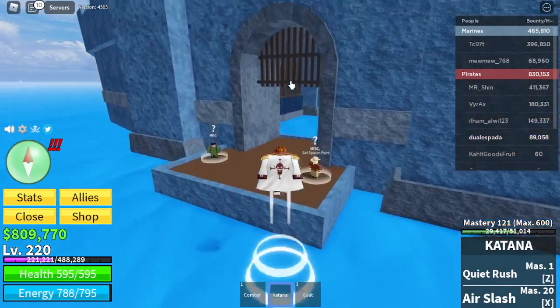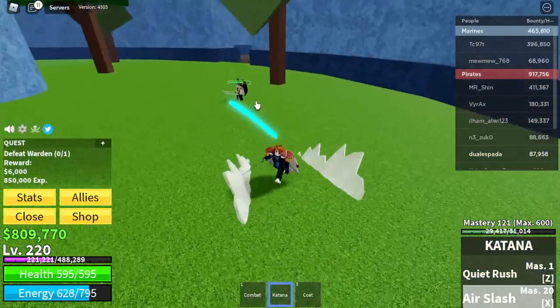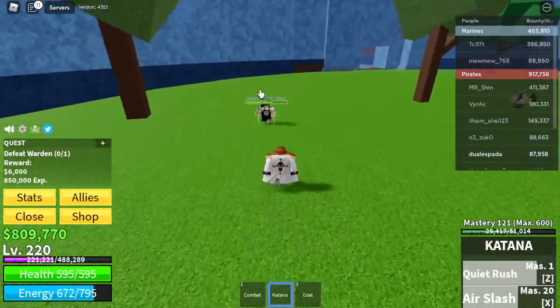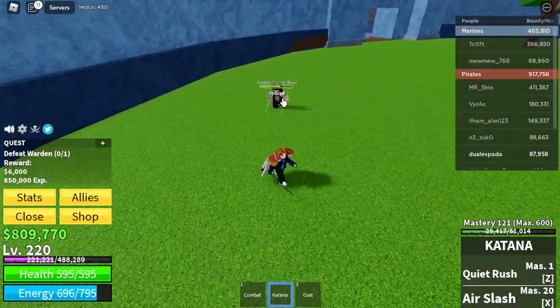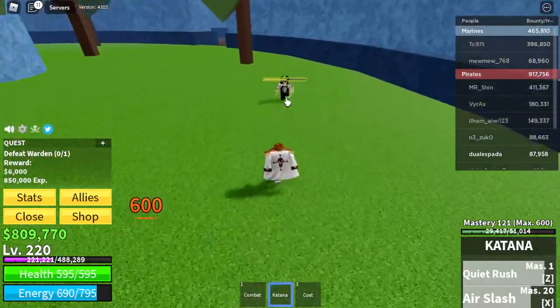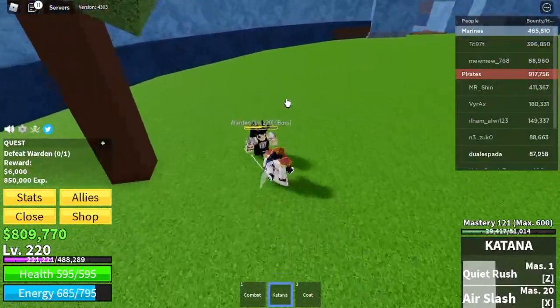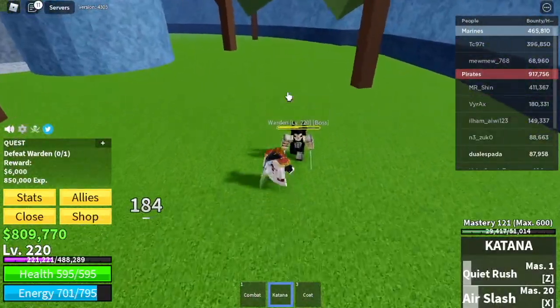Next island is the Prison. Here we have three mini bosses. First up is the Warden — same strategy, ZX and left clicks. We're just going to level up 10 times here, because when you reach level 230, you will be unlocking your next mini boss.